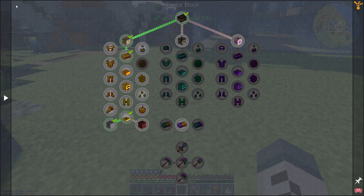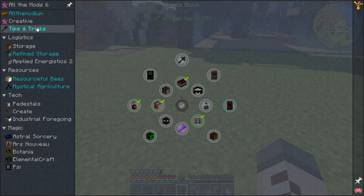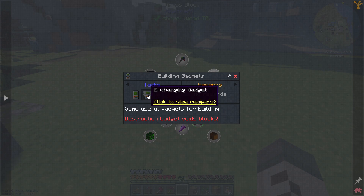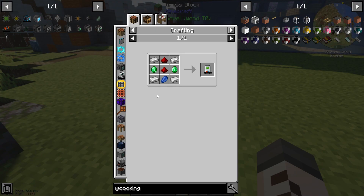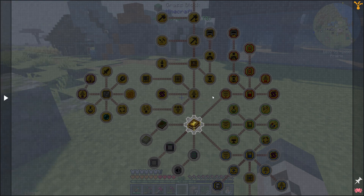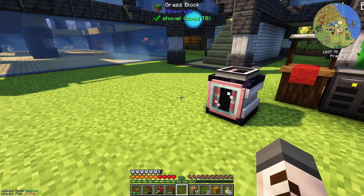Let's quickly check our inventory — there might be quests for Cooking for Blockheads. There's not actually that many quests. Building gadgets looks pretty cool — a building gadget, an exchanging gadget, a copy and paste gadget, and a destruction gadget. Most quests are for the big tech mods like Create, Industrial Foregoing, and magic like Astral Sorcery. We'll probably have to go down all those questlines. Pedestals is a very confusing mod. Anyway, back to kitchens — no quests for kitchens, so let's just get to it.